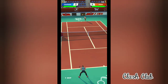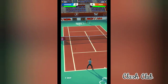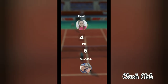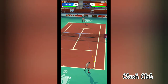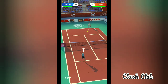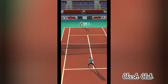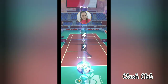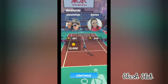A forehand to me takes it to 5-4. And another cross forehand gets me a match point. A smash wins the match for me. Love the animation displayed — that's the match. The winner just does a little bit of a swag show-off.